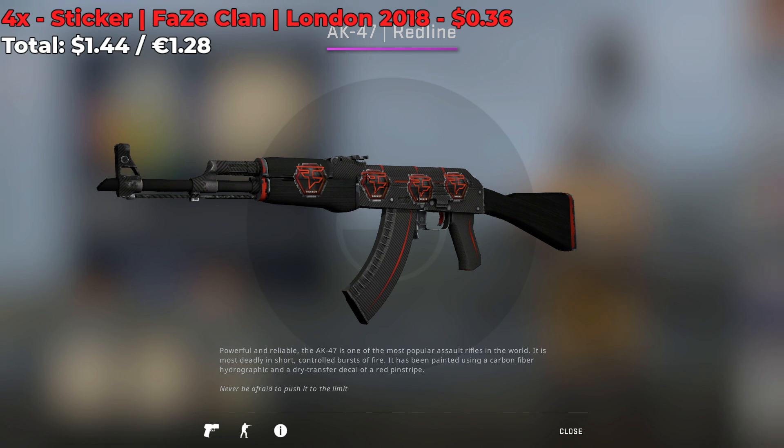This next sticker combo is pretty cheap and good looking. It involves 4 FaZe Clan London 2018 stickers — the normal stickers that cost $0.36 a pop, so you can create this sticker combo for $1.44. Not too bad, and I think it looks really nice. You can also try scraping them to make them look even nicer.